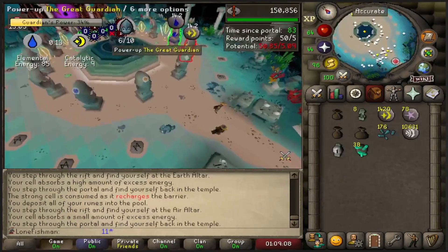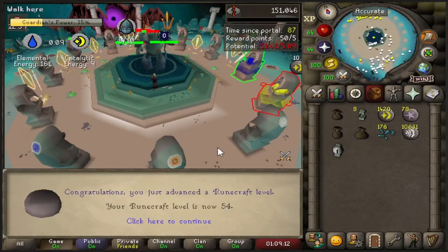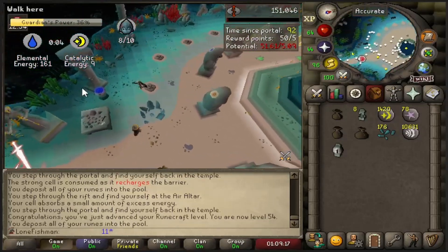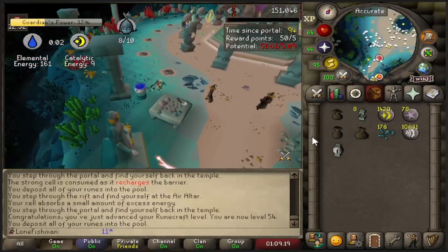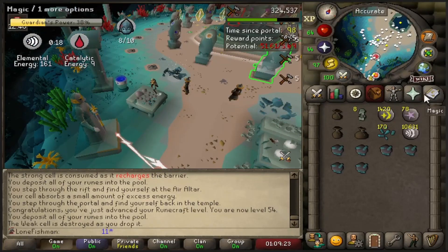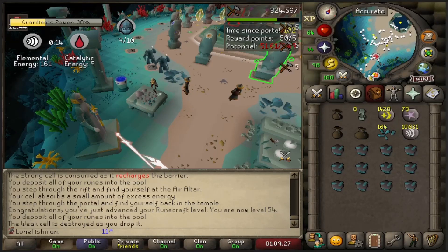We're actually going to get a pretty big level — it's kind of random, 54, but that means I can do Law Runes now. My Law Runes stack is in my bank, I got like 30. So it's actually really big — I need those teleports to get around the map, especially when I'm doing herb runs. I'm almost out of teleports, so this is going to be good. I can make those.